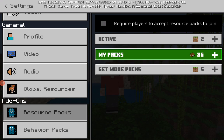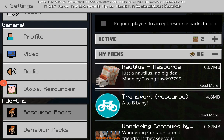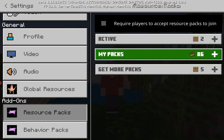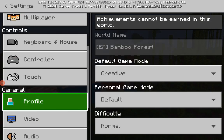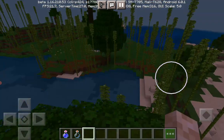You can get resource packs or behavior packs - that's how the spawn logs work. Let me show you how it works. Right here we're going to connect this and we are now in the jungle links biome.